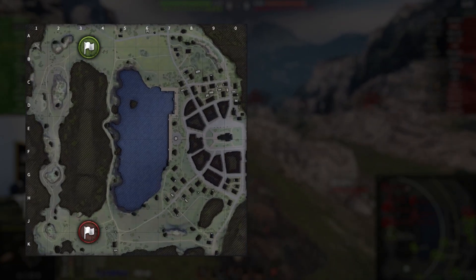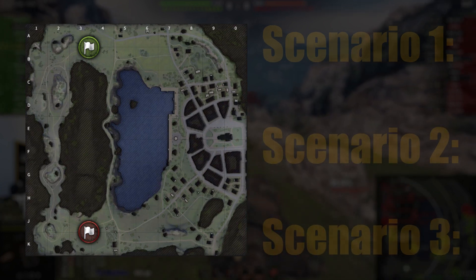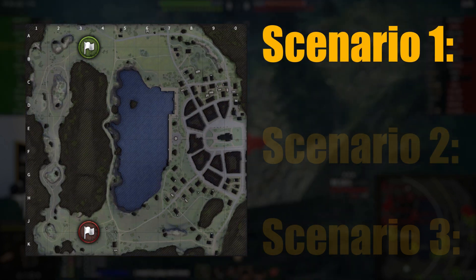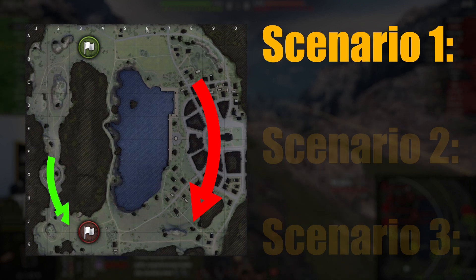For your three scenarios from south spawn, they're essentially the same as the north, just mirrored. However, south spawn has a few different positions you can defend your base from. For scenario one, your enemies have won the city and are pushing your base — you've won the valley and you make your way back. You do not push forwards.